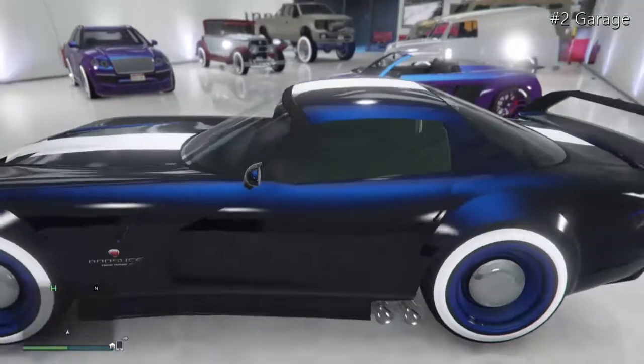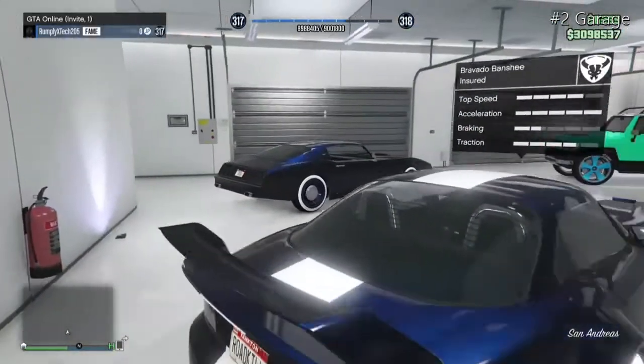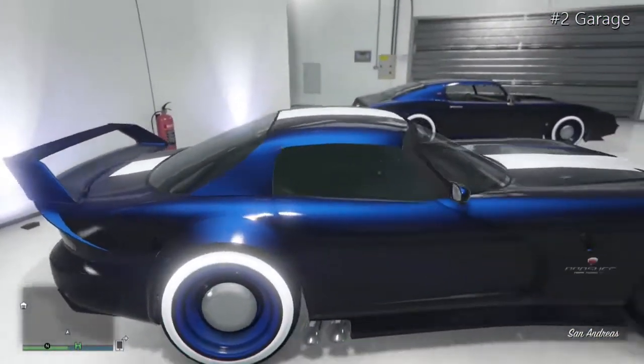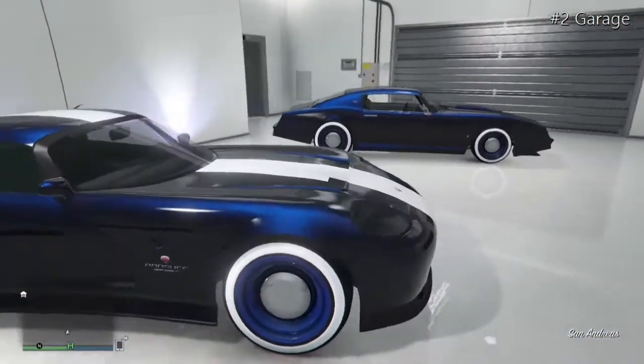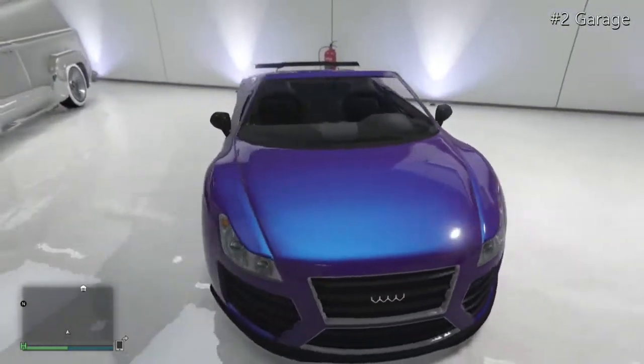Moving on to the Banshee — midnight blue with an ultra blue pearlescent and an ice white secondary colour, a North Yankton plate, and blue low rider rims. A really nice sports car.